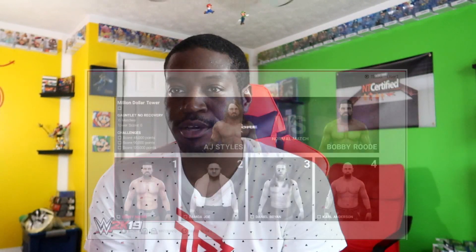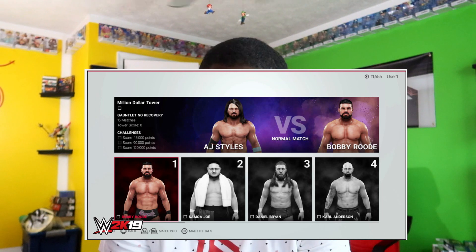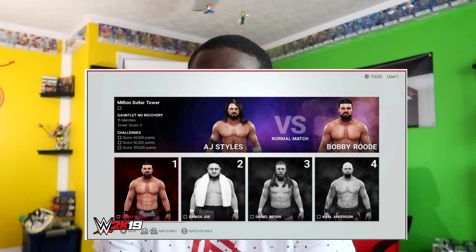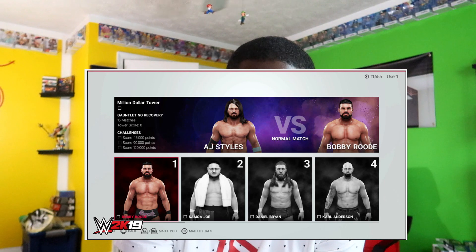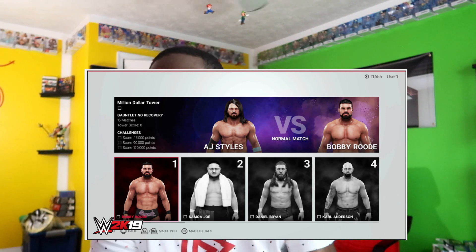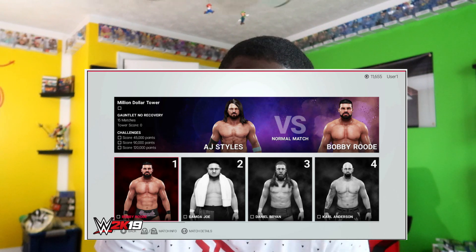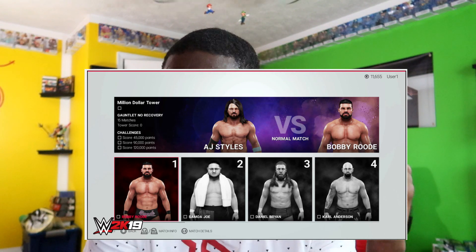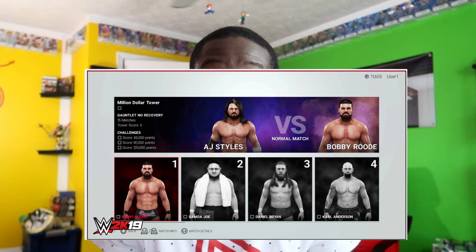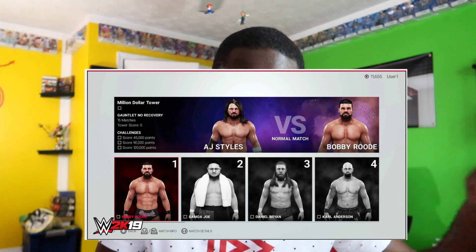The third screenshot is from the Million Dollar Tower — this is the gauntlet style. Someone chose AJ Styles and they're facing Bobby Roode first, then Joe, then Bryan, then Anderson. And if you notice, it says Gauntlet, no recovery. That means you have to play continuously and you can't lose — if you lose, you go all the way back to the beginning of the tower, which is going to be rough for a lot of people including myself. I'm really not looking forward to that.